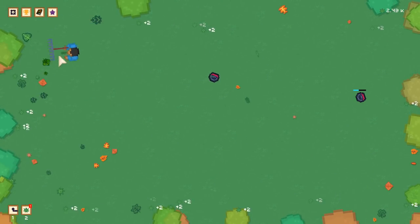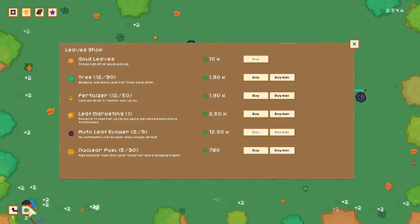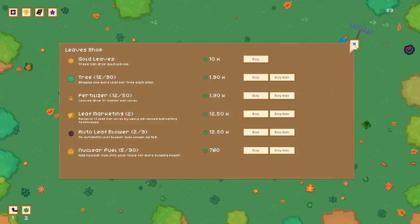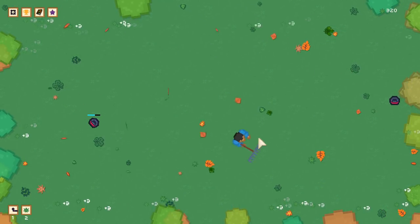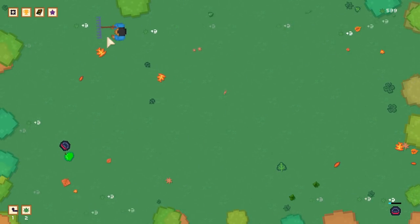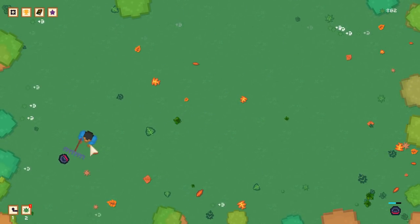We're almost at the next goal of 2.5k — there we go, leaf markings. Now it's three per click. It just keeps going up — a significant increase in leaf production has occurred.